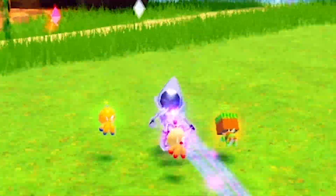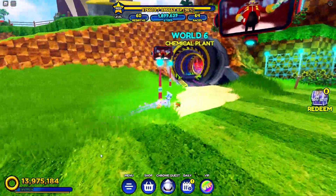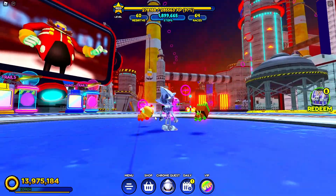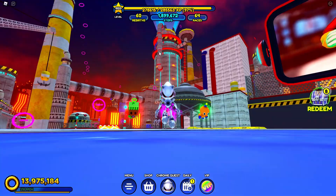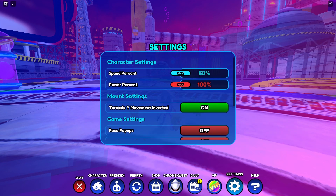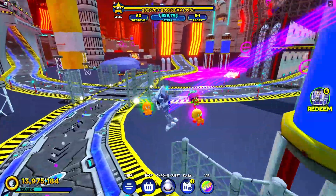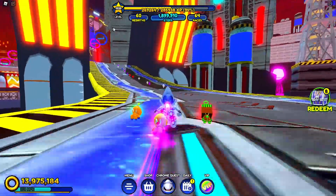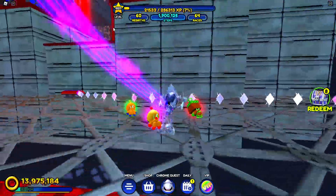We want to see if Rouge the Bat is there — it would be really crazy to see how she looks in Sonic Speed Simulator. So let's go to chemical plant. We are in chemical plant now and we have to go to the top, which isn't the easiest thing to do. I'll set my speed to 50% because at 100% speed at level 1500 it's too much — you can't control it. So let's go with smaller speed and try to enter that place.